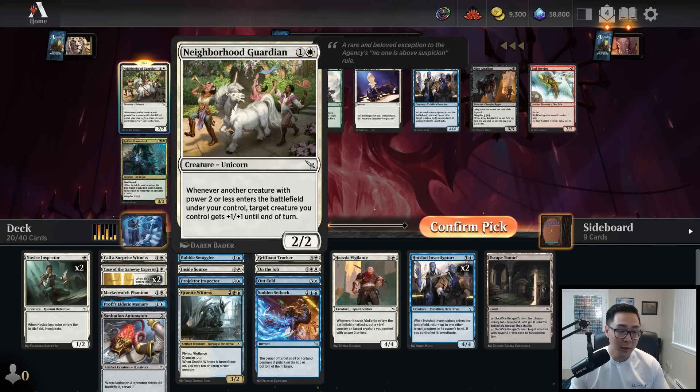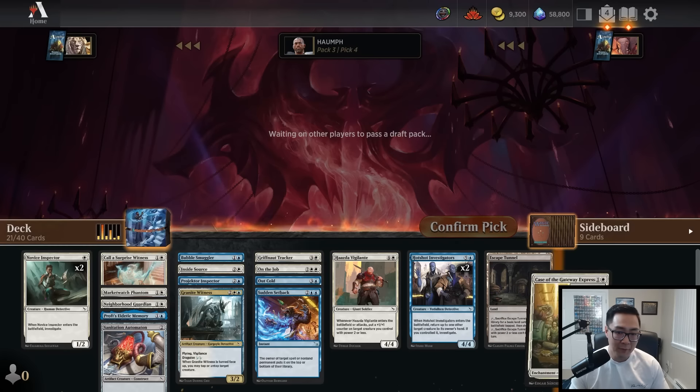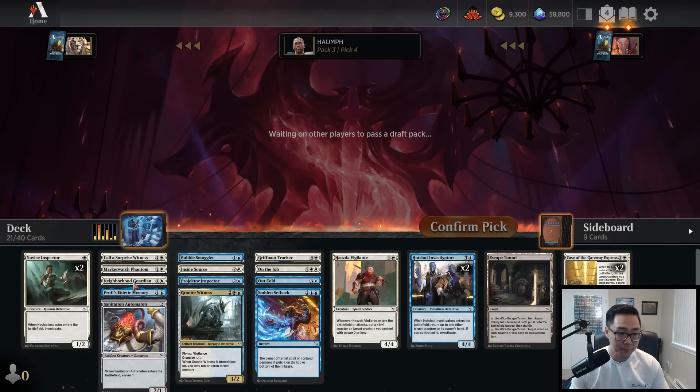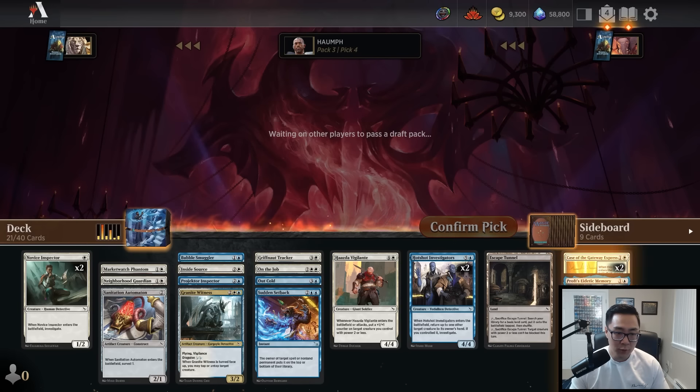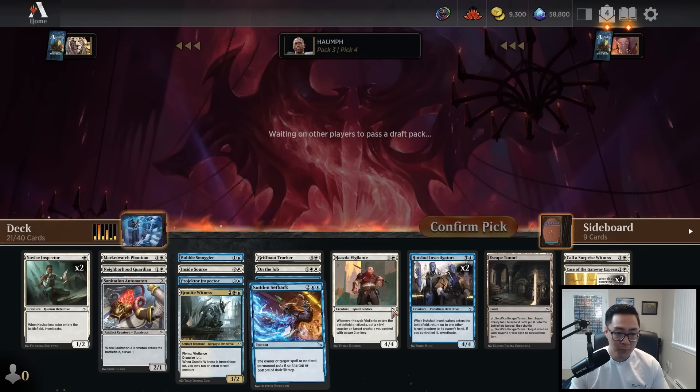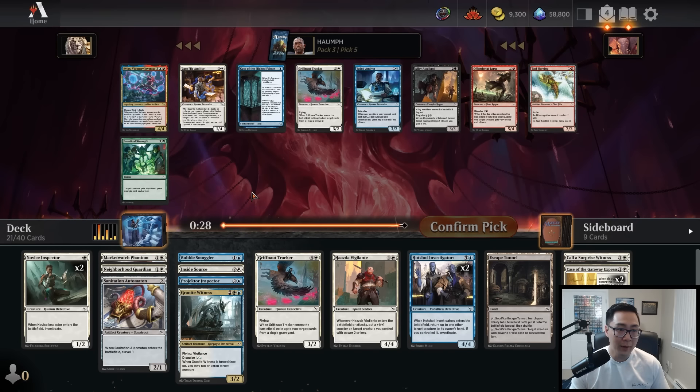I'm going to take Neighborhood Guardian — this is a premium two-drop. I know it's not a Detective, but very happy to play it in my deck. This is kind of where we're at right now. We have a nice mix of threats and a decent curve. Really liking where we're at.